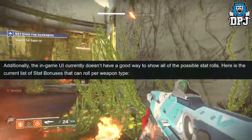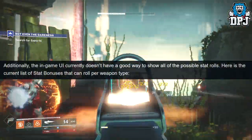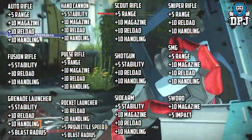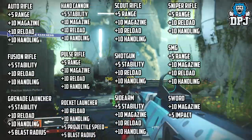Additionally, the in-game UI currently doesn't have any good way to show all of the possible stat rolls. Here is the current list of stat bonuses that can roll per weapon type, which you guys can see on screen now.